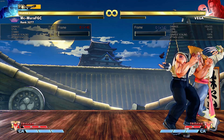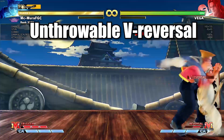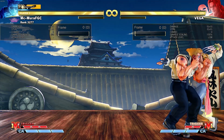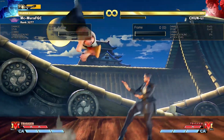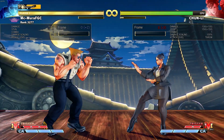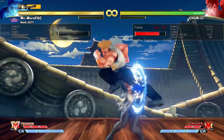Did you know that Vega is the only character in Street Fighter 5 that can't be thrown out of his V-reversal? This is because it is fully invincible and only has one frame of recovery that is punishable at the end. Obviously some characters like Chun-Li have really fast V-reversals, but with enough frame advantage — say from a jump-in — you can absolutely throw her out of it.